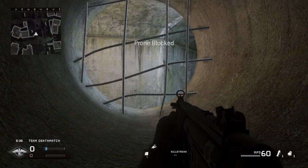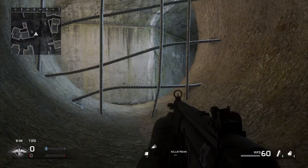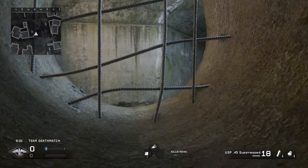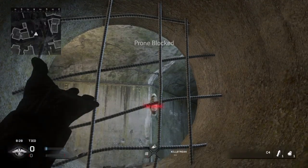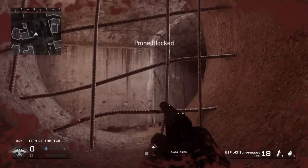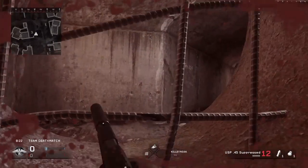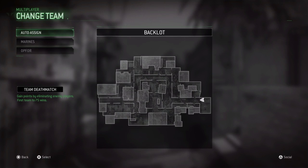So when these noobs come and try to flank your team by going under the tunnel — they're dead! Yeah, so this is the first glitch spot. And if you want to get out, you just crawl right out.